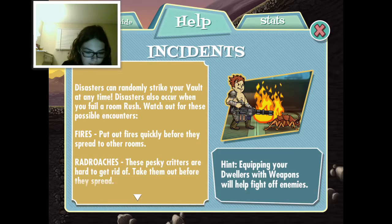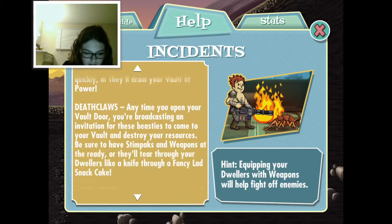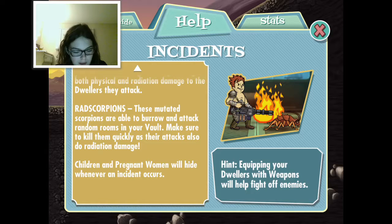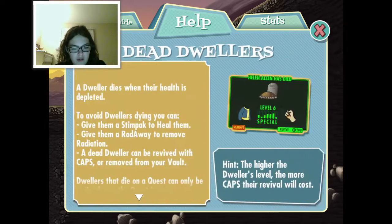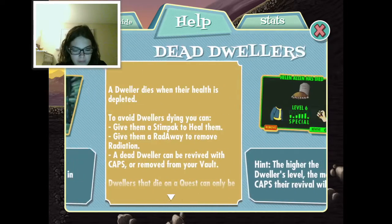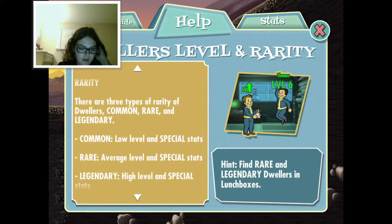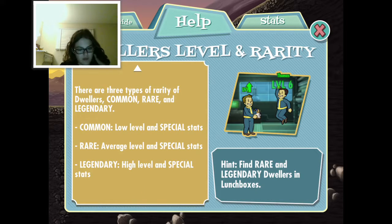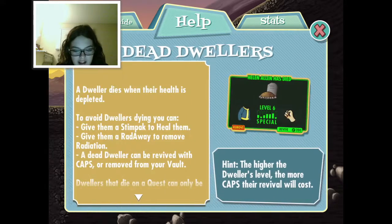Incidents - put out fires quickly before they spread to other rooms. Radroaches, raiders, mole rats, death claws - oh boy, death claws sound fun - and feral ghouls! Radiation damage. Rad scorpions - children and pregnant women will hide whenever an incident occurs. There are three types of rarity: common with low level and SPECIAL stats, rare with average, and legendary with high level and SPECIAL stats. Oh boy, I can get a legendary human!